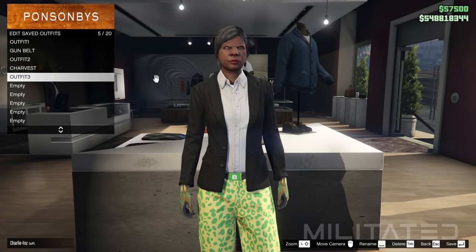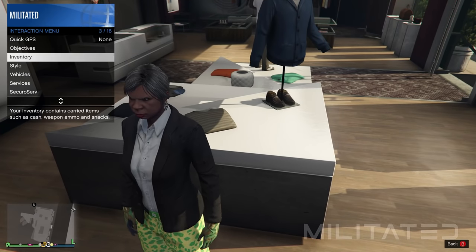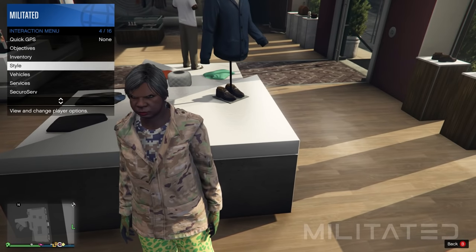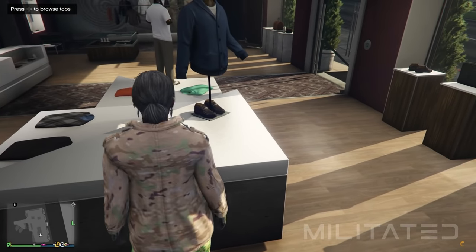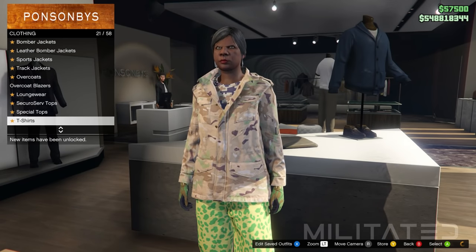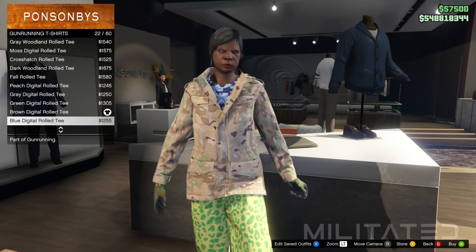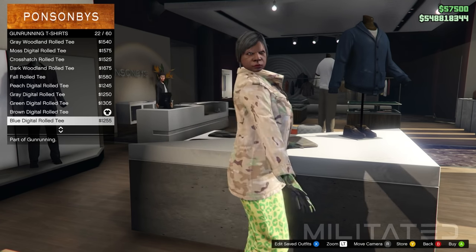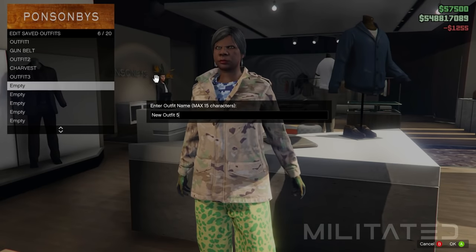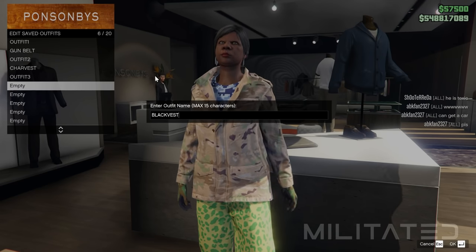After that's done, back out of the top section and open the interaction menu again. Go into style and equip the outfit called char vest. Close the interaction menu and go back into the top section. Go into the gun running t-shirts category and press down once to go to the blue digital roll tee — this is completely different from the blue digital t-shirt at the bottom of the list that we purchased earlier. With the roll tee equipped, save this outfit in slot six and call it black vest.